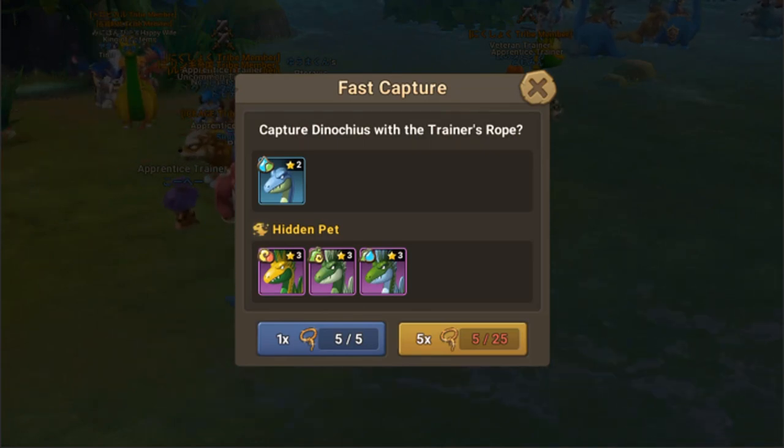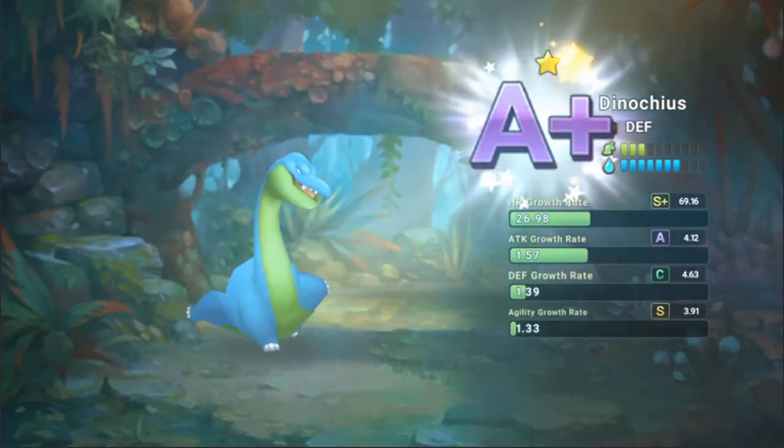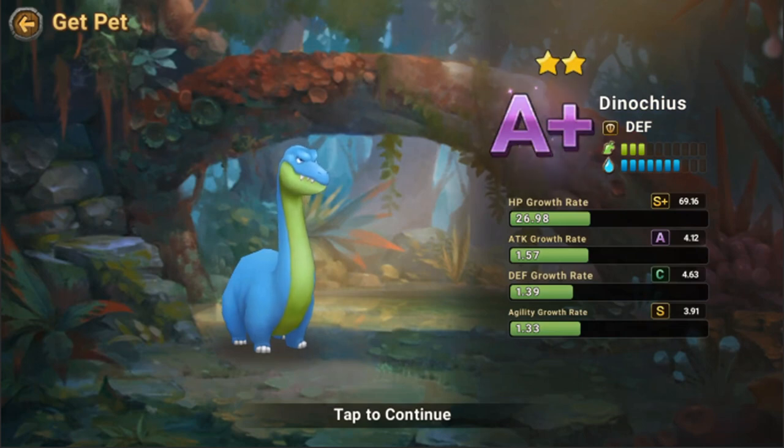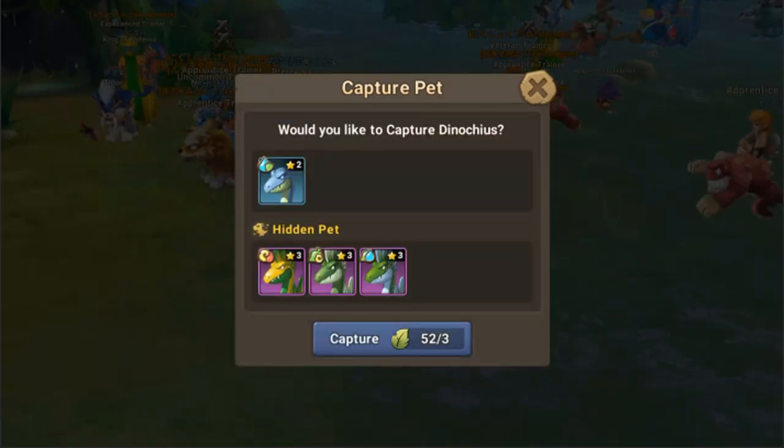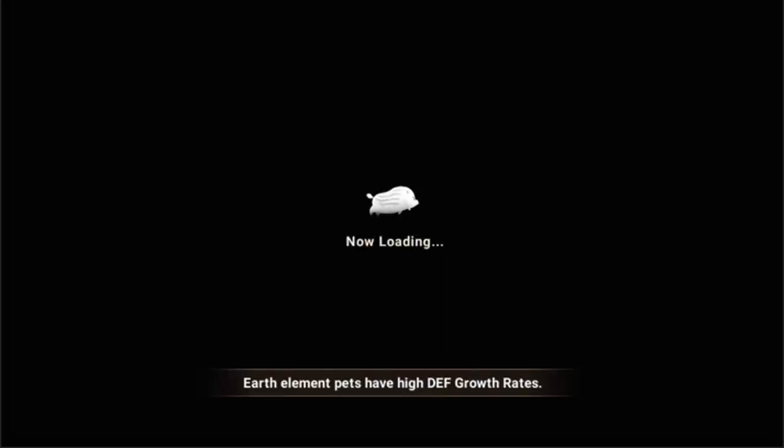Let's see if we can get a hidden pet. We got an A+ Dynocuse! This still proves that fast capture gives better growth-rated pets and better stat pets compared to doing a capture with vitality.